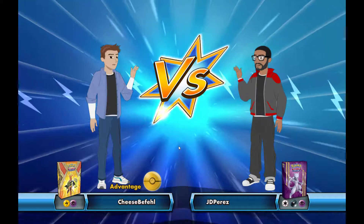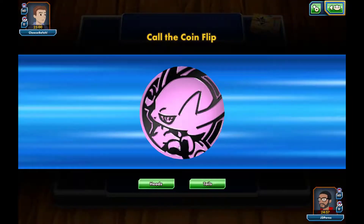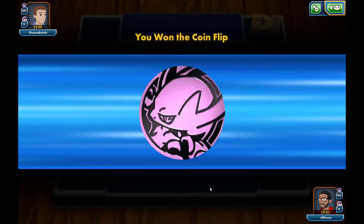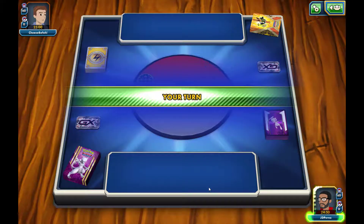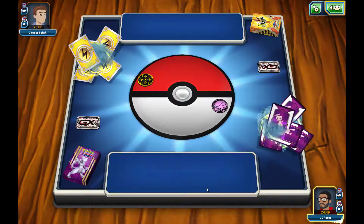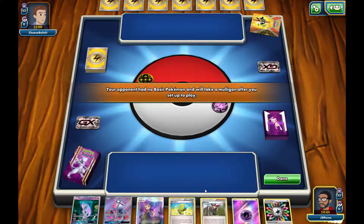Are we going to be going against a Tapu Coco GX deck? I do see that Tapu Coco deck box. We are going first — we did get heads and win the coin flip. We don't get a Mew, but we do get a Mewtwo GX, so we can always use Ninja Boy second turn and then go ahead and get that attack started.